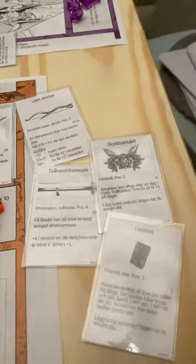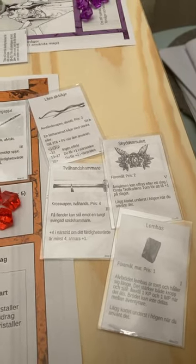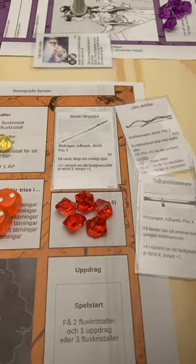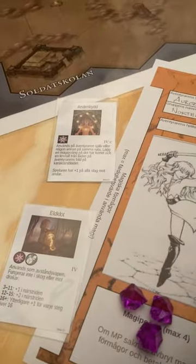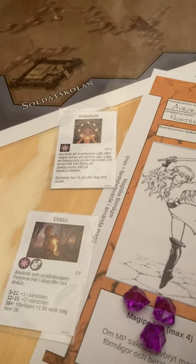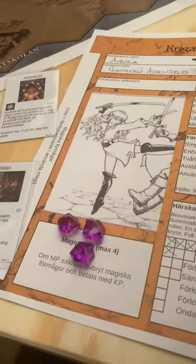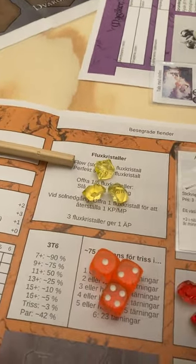We have items that the character collects and gives, sells, or uses, of course, with a special weapon used for close combat. We have magic abilities — kind of spells but reusable. We have mana points, we have hit points, and these are flux crystals which I'll talk more about later on.